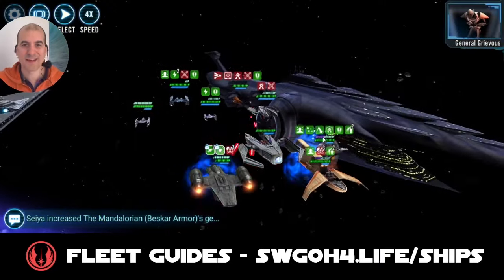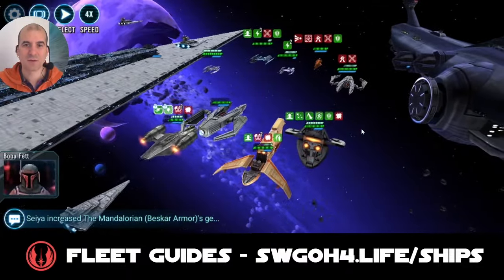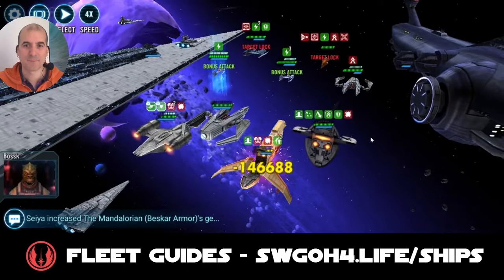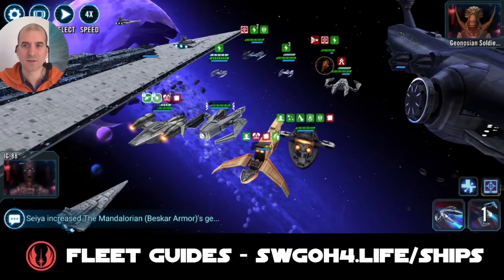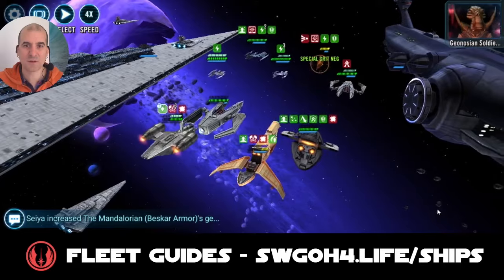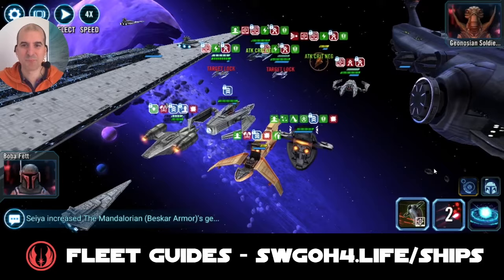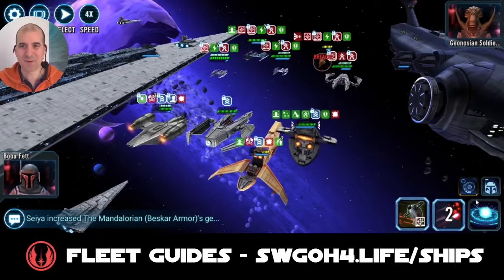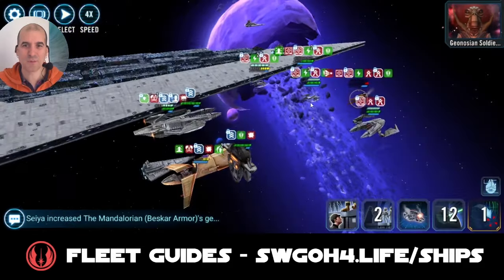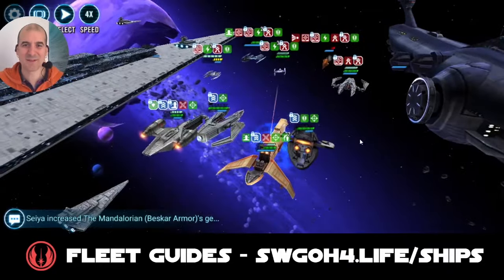They got Buzz Droids again on Houndstooth. We'll have a cleanse in a moment when Executor gets his next turn. Let's turn our attention back to Geo Soldier to stop his assists. Contract triggered — now we've got Seismic Charge ready to use. Let's deploy it and then heal up Houndstooth because he's not looking too healthy.